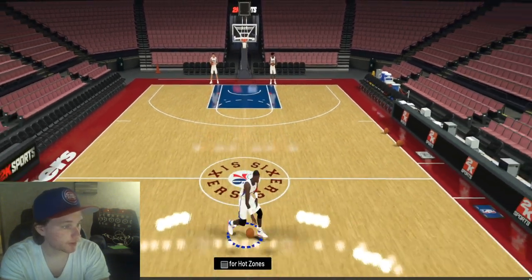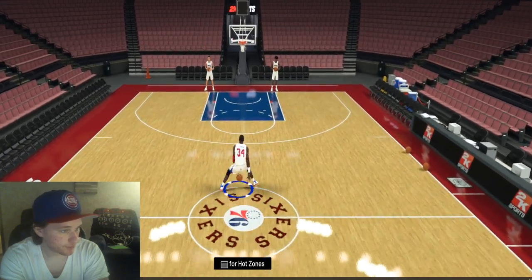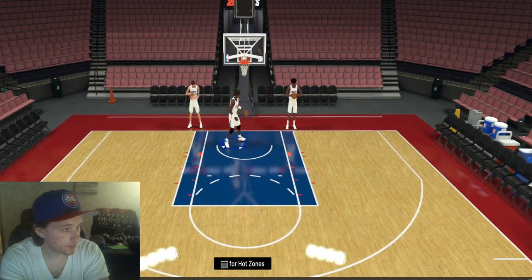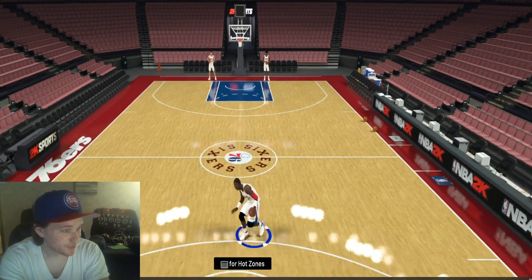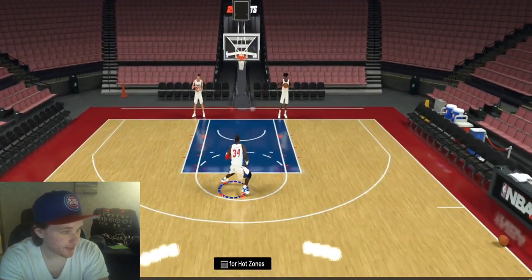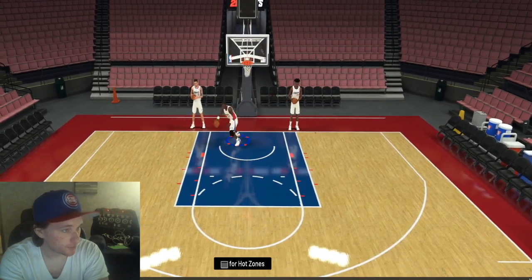Let's check out and see what they changed from the other Hakeem. Overall this one is going to be a big difference because he can play small forward — the other Hakeem could not do that. So that's a pretty crazy tweak they gave this Hakeem. Playing this card at small forward is just going to be absolutely overpowered. Seems like he even has a good behind the back too.